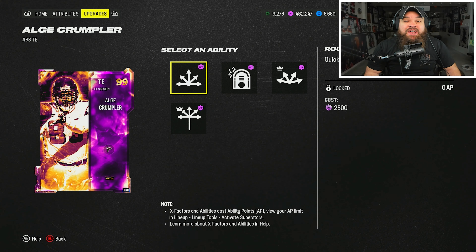Sherman baited the piss out of me — back-to-back picks trying to get Alge the ball. I might be washed. What do you think about 99 Sherman? He's still a beast, it's just his abilities are becoming worse and worse with every content drop. But he's still good — I just don't think he's top five anymore.